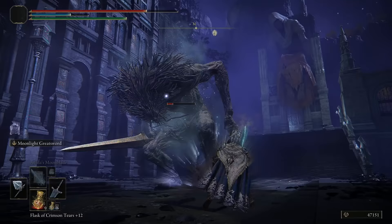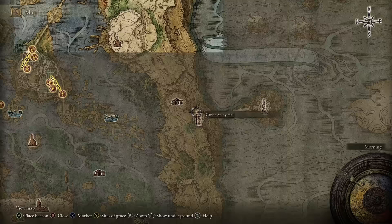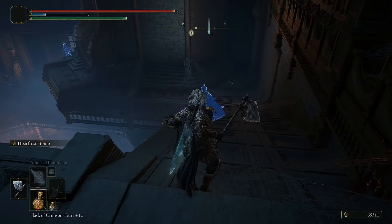Once you have the Finger Slayer Blade, it's time to find the Curse Mark of Death. Head back to Ranni's Rise and talk to her until she gives you an inverted statue. Go into the Carrion Study Hall, located on your map, and place the Carrion Inverted Statue on the pedestal in the first room. You'll now need to work your way through the tower until you reach the Divine Tower, where you can find the Curse Mark of Death from the top.